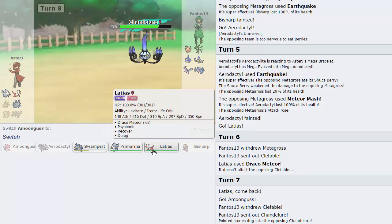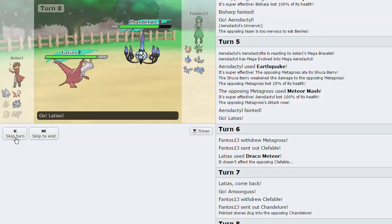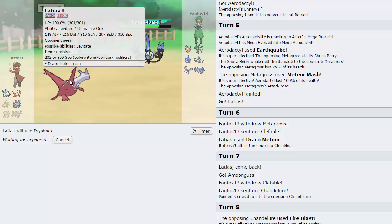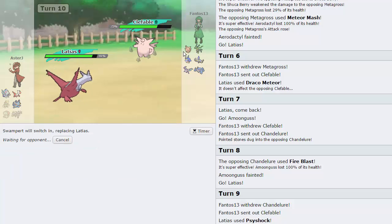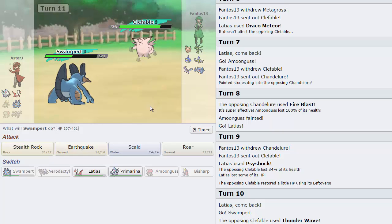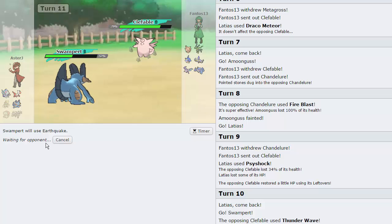Latias is fine — if he's Scarfed or Specs he'll have to switch out. I'll go for Psyshock; it's going to do a lot to his Clefable regardless. He switches out into Clefable and takes a Psyshock — that does absolutely nothing. I'm going to switch into Swampert; this should be his Stealth Rock turn. He goes for Thunder Wave on Swampert — fantastic, we don't have to take that. I'll just go for Earthquake.